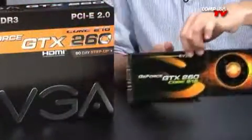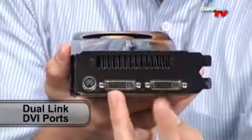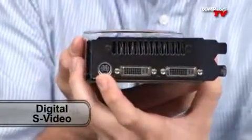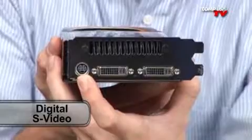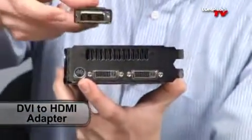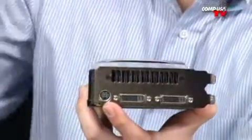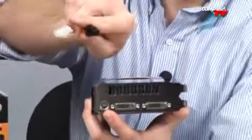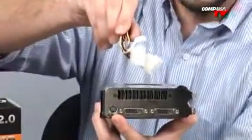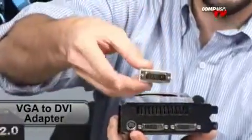Let me give you a quick walk-around of the card. You get two DVI ports — these are dual-link DVIs with a 2560x1600 maximum resolution, so even a 30-inch monitor is fine. You get an S-Video, which is a digital S-Video. This one didn't come with a breakaway cable, but it came with a DVI to HDMI adapter, which is nice — it does have HDMI support. It also comes with two 6-pin PCI Express to dual Molex connectors in case you have an older power supply, plus a VGA to DVI adapter.